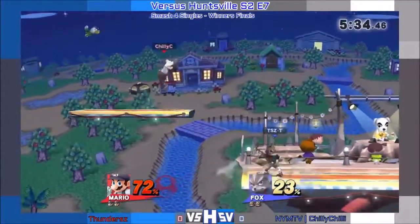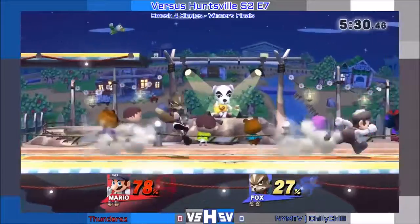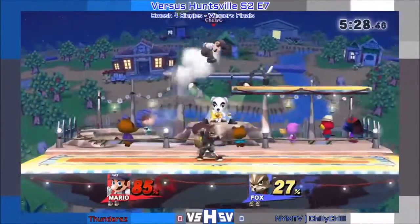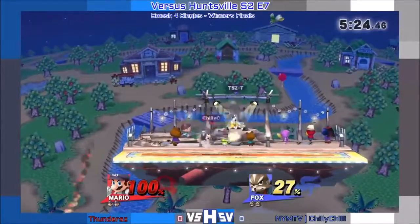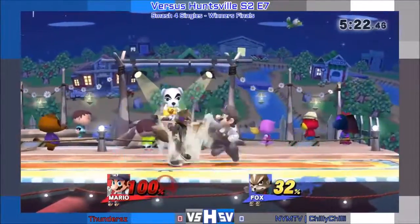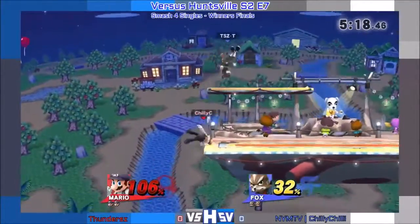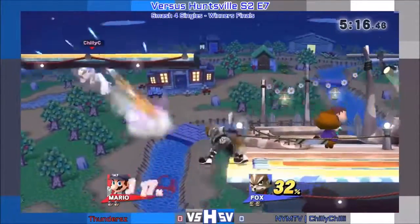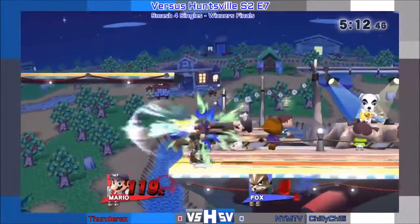I say that as he's getting 0-7, but hey. And he can fastfall — at early percents he can fastfall out of the buff tilts. I'm putting on a very, very strong performance right here. Might be reversed for the mix-up on the recovery. Let's see, he's gonna try and go for the ledge. I'm surprised he didn't try to 2-frame that.